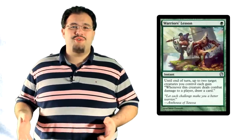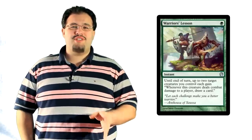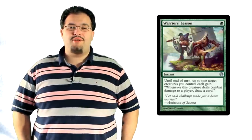The best thing you can really run is Warrior's Lesson, which lets you grant two creatures the ability to draw you a card whenever they hit a player in combat. We're running some trampling creatures higher in the curve to make that trigger a little easier to hit. Also, remember that the card is an instant, so you can always just point it at some unblocked creatures during Declare Blockers. With that in mind, we'll run a playset of Warrior's Lesson.